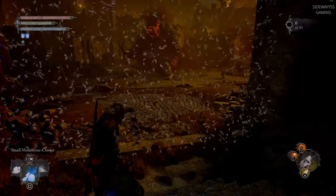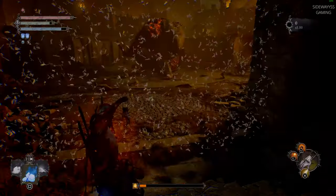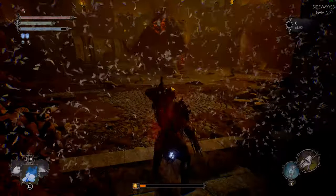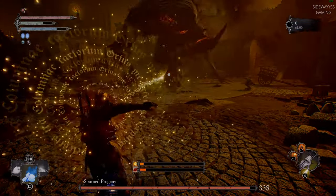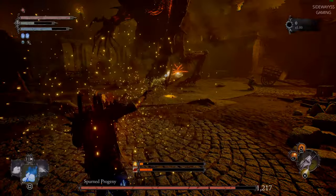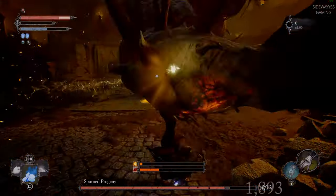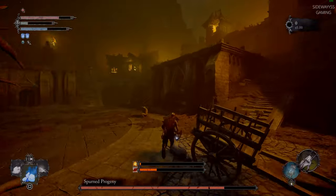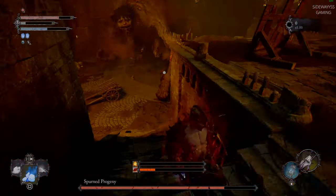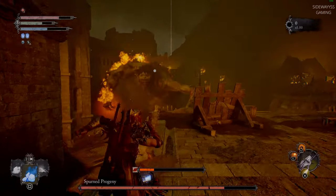As you enter the arena, start attacking as soon as possible. When you get to three quarters of the health bar, the giant will flood the lower levels of the arena with lava. So when you get to three quarters, go to the upper level — like now. Of course he's gonna flood it.